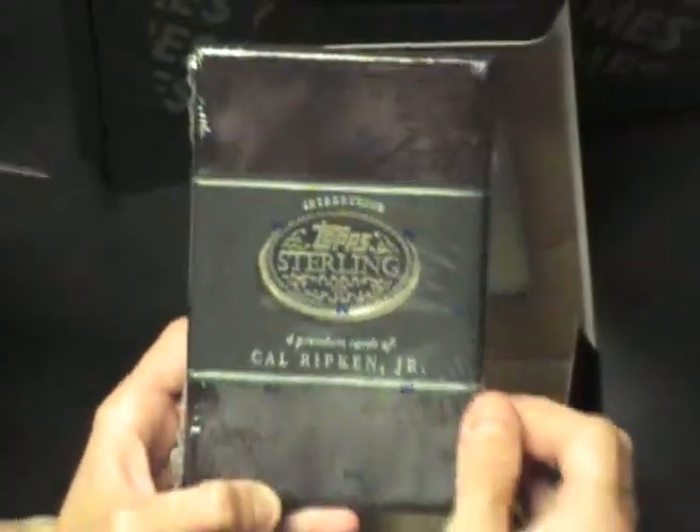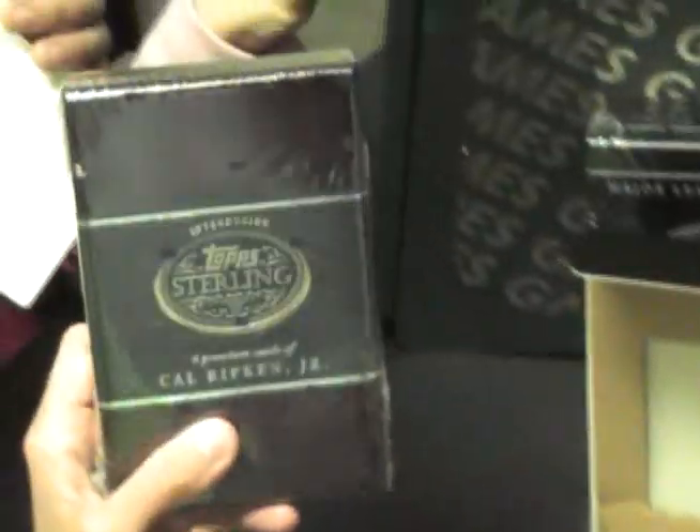Oh, see right there — you got Cal Ripken Jr.! That's awesome. Oh yeah, that's a good one. Let's see which Cal Ripken Jr. card you did get. Hopefully some sick four-colored patch auto numbered to 101.